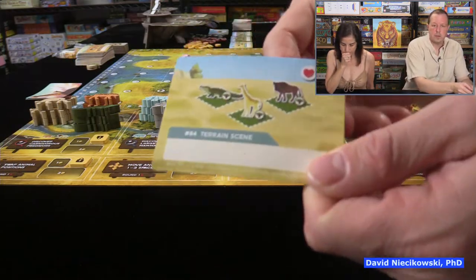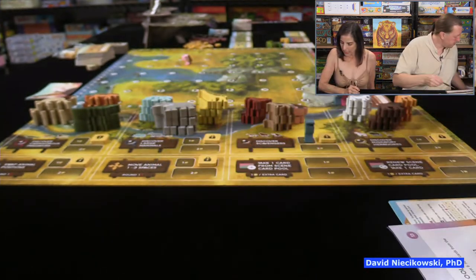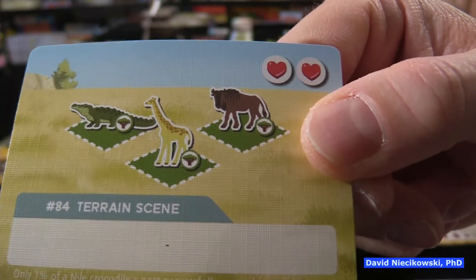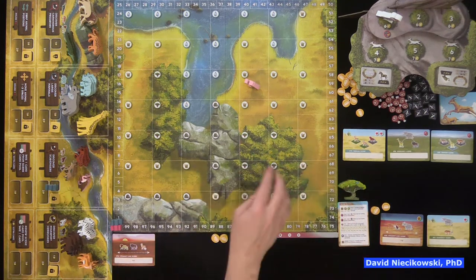For those watching for the first time, the anatomy of the cards: this is an adjacency scene — you just have to have animals in three different environments. Let me find the name — it's a terrain scene. There's also terrain scene, adjacency scene, and straight line scene. I want to get these animals in three different terrains. That icon means trees, and there are trees right here. I'm not even sure we're playing the same board — you can flip it over since there are two different sides.